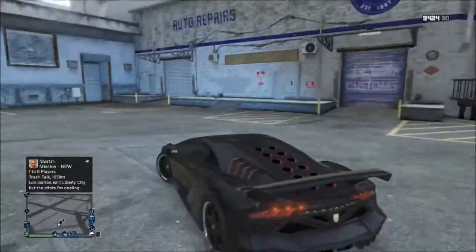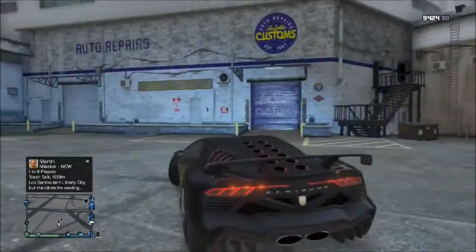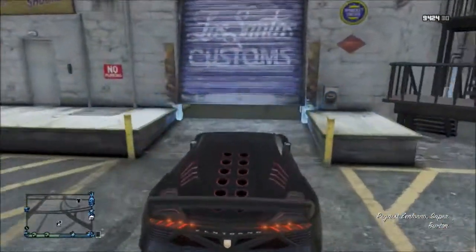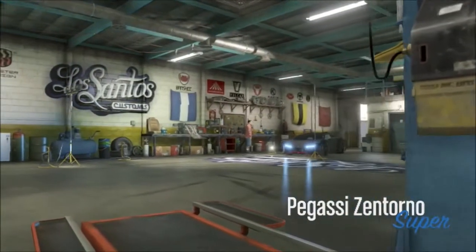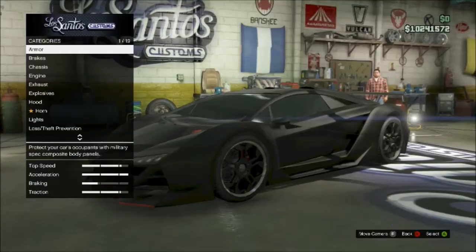Yeah guys, driving around here, the car you'll need is the Pegassi Zentorno, which is in the super class — everyone knows this. It's sometimes called the Batmobile; when it's all matte black it does look like a Batmobile.